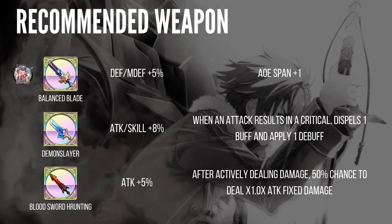Okay, recommended weapons. Balance Blade: you lose some damage but your AoE span gets plus 1, making it easier to hit more targets. Demon Slayer is also very nice — on a critical attack you can dispel one buff and apply one debuff, so you can potentially deal five debuffs with his 3C and dispel one buff. I feel this is the best option because with Overpower his skill span is already plus 1, and Balance Blade might be a little too overpowered for that span. Blood Sword gives a 50% chance to deal fixed damage. All three swords work with AoE, but if you don't have any of them, any attack plus 10% sword would be good enough.